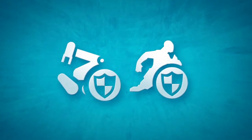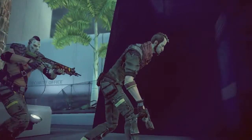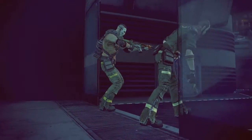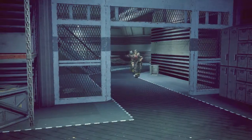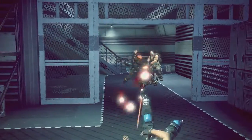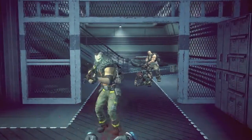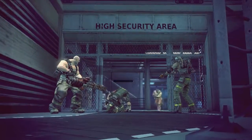Escort objectives: during escort objectives, the target will only advance when a friendly player is nearby. The target will stop immediately if there is no one nearby, or if it becomes incapacitated. Once incapacitated, it will not move until repaired or healed. The health of a VIP or Diffusal Bot is displayed above it.